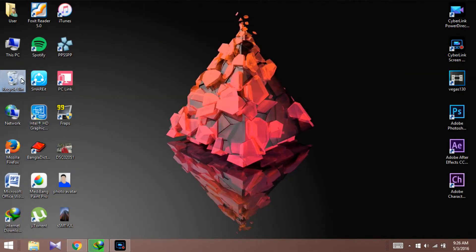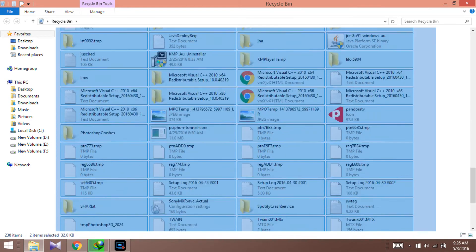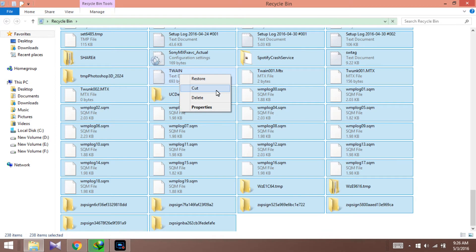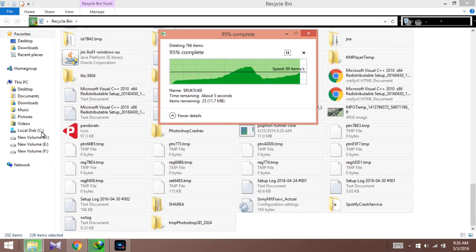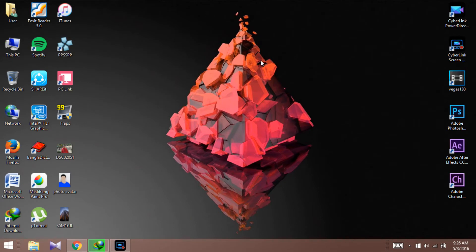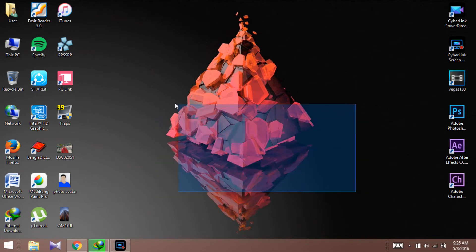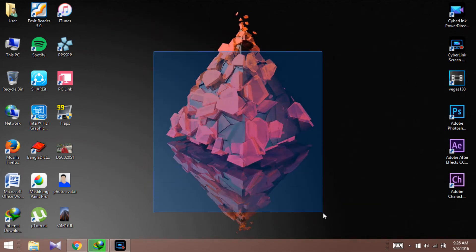Now that's done. Go ahead and open your Recycle Bin and delete all the temporary files from there as well, since we're cleaning up the system. You'll also want to go ahead and download a free software called CCleaner, which will help you a lot to boost your computer.